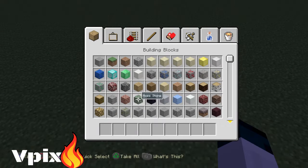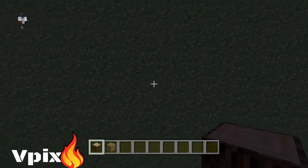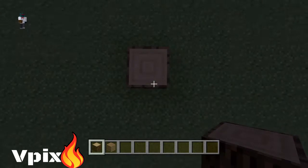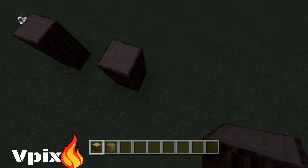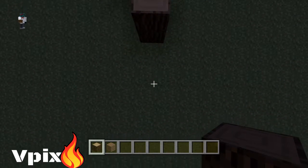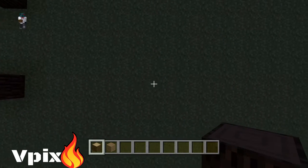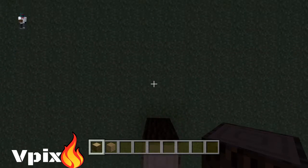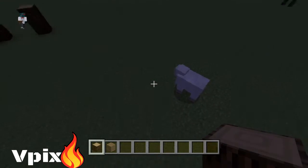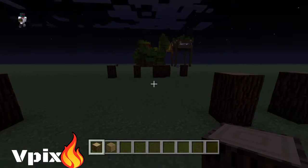We're gonna make like a saloon sort of thing — like where the humans and the dwarves would go. So this is gonna be the entrance. You're just gonna go like this, and there will be a window here, and then the wall here, then the wall here, then a window which will be where the bartender sits, and it aligns perfectly.